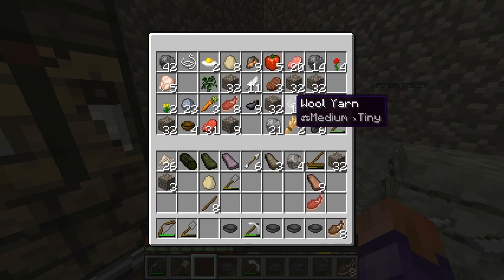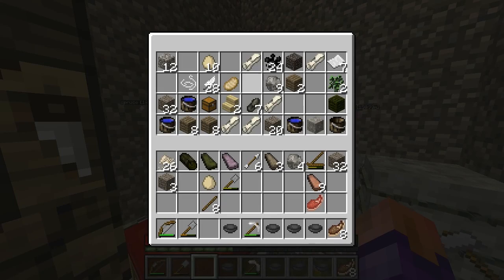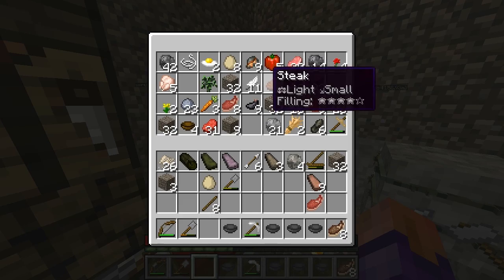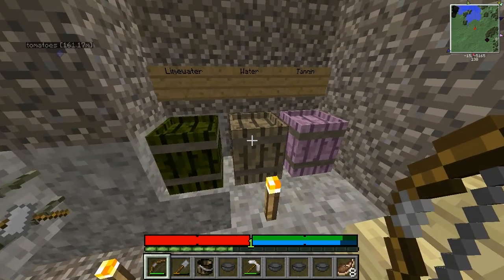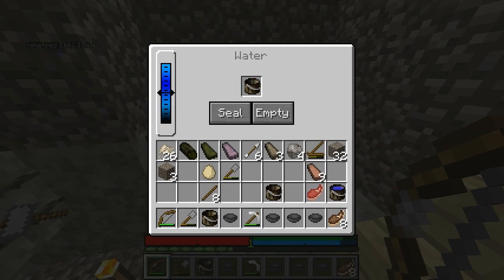Something like tin you can just melt on a campfire, but copper you might not be able to. We still need leather to make the bellows, so I'll just fill these up again and get back to you in a bit.